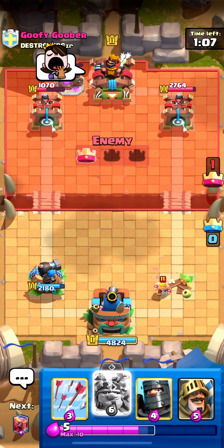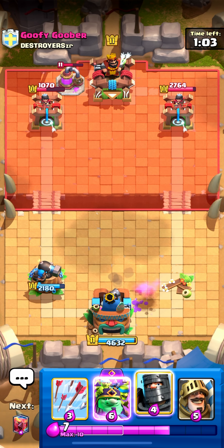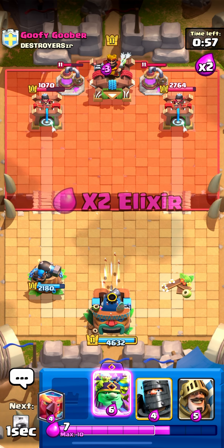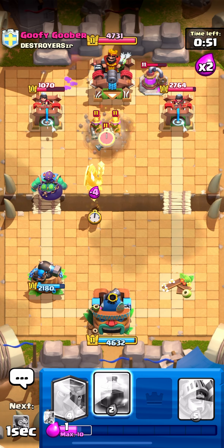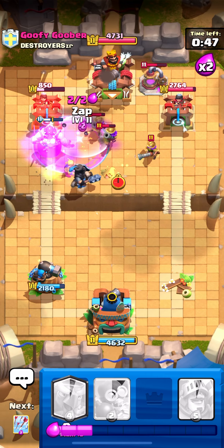The cannoneer — bandit's gonna take the tower right there, but it's all right, we're not doing too bad honestly. He has both elixir pumps going. I'll arrow both — I'm not too afraid to use arrows on both right there. I'll go dark prince once again and I have rage.